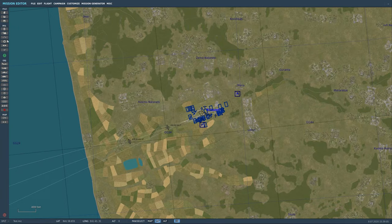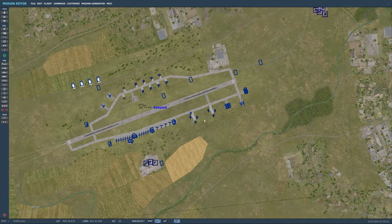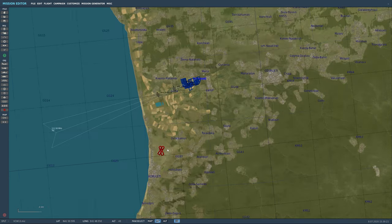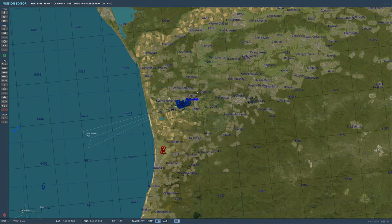Let's go back to our VCW13 mission — right now we're in our test mission. I already copied it over: came in, deleted everything we had on Kobuleti, left these, hit 'load static' like we just did, and placed it down.